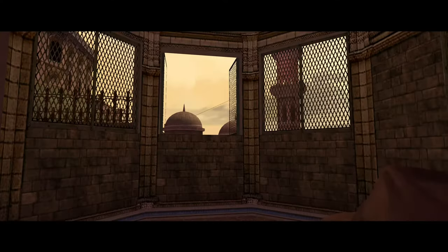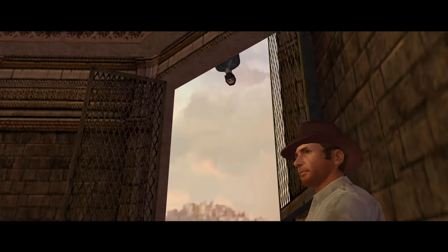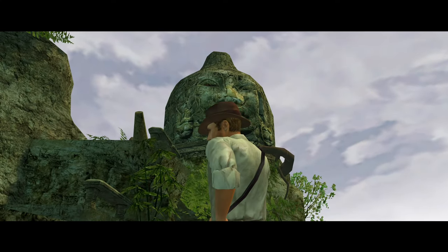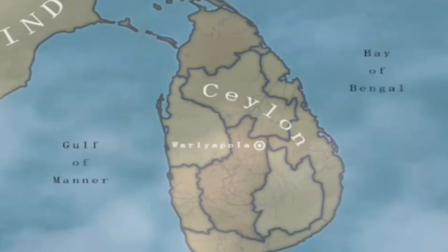The game introduced fans to a brand-new story that takes us back to 1935, bringing us on a worldly adventure that takes us across the continents. Emperor's Tomb starts off with Indiana Jones searching for treasure deep in the jungles of Ceylon, known today as Sri Lanka.